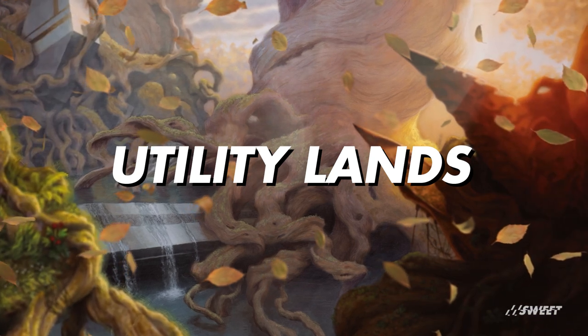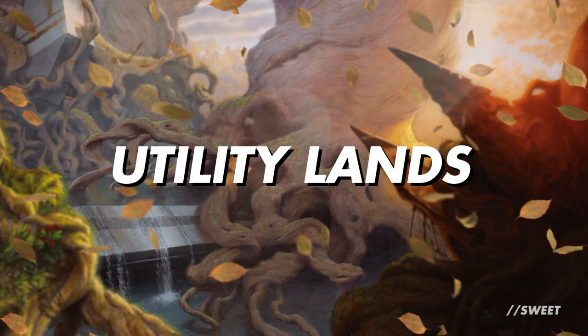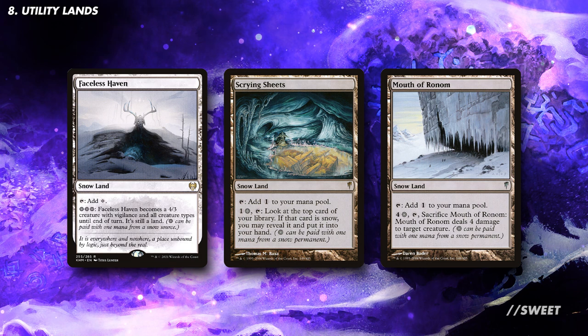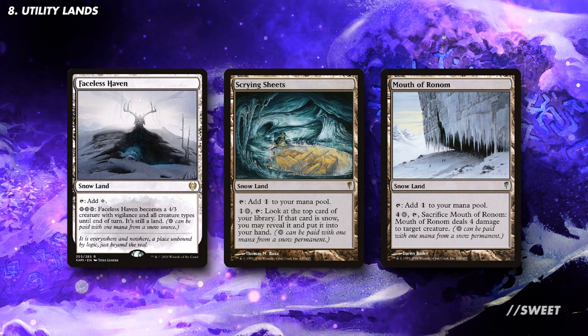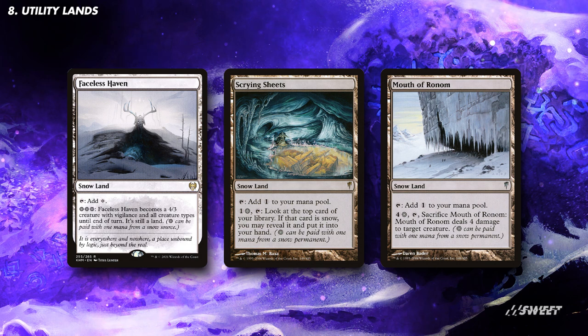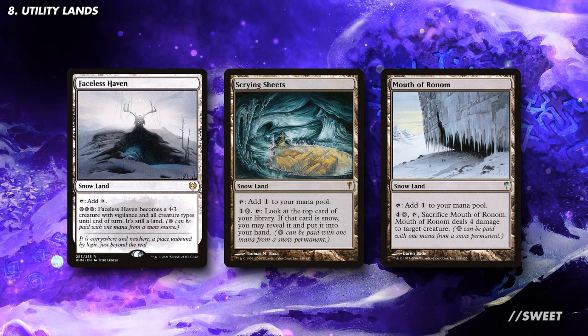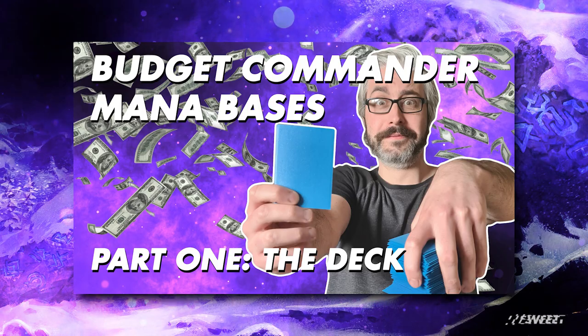Rounding off the deck with some utility lands — I personally wouldn't want to run too many in this deck as we do need that density of snow lands to be as high as possible to make the deck actually function. That would mean I would personally only be looking at running these three. Faceless Haven is a really nice little man land that can attack or block as we need it to. Scrying Sheets lets us move something from the top of our library into our hand, like a land for example if we don't have something like an Exploration out. Then Mouth of Ronom is just a free bit of removal that this deck gets to run, which is pretty nice. The rest of your mana base will be very dependent on what you have available to you. We recently released a video with some advice on building a deck with a budget mana base which might be of help.